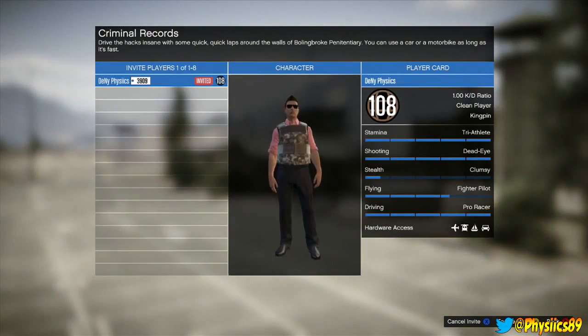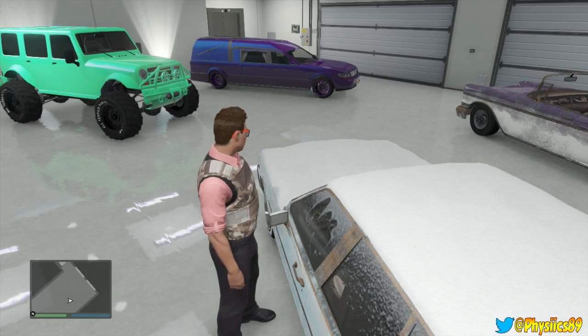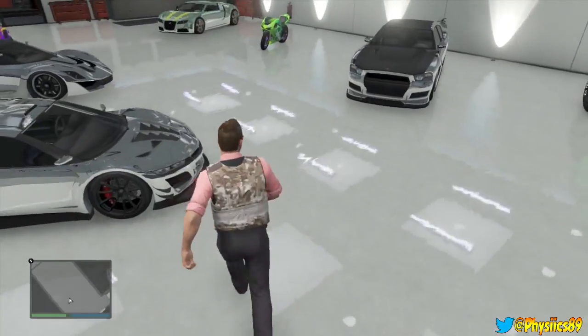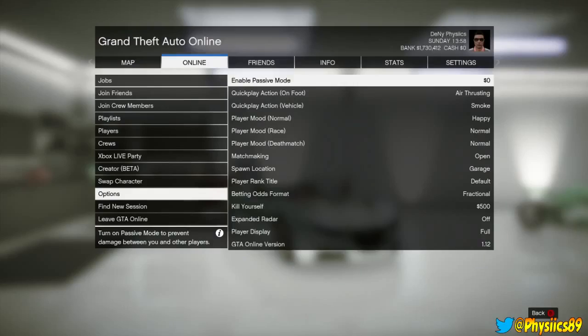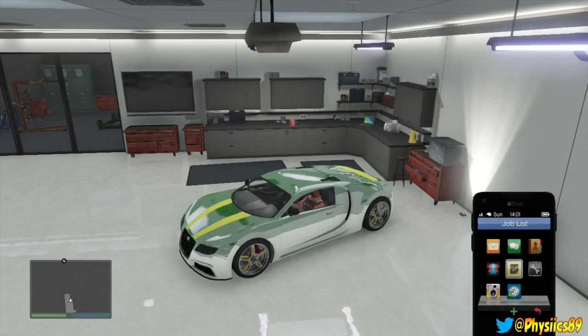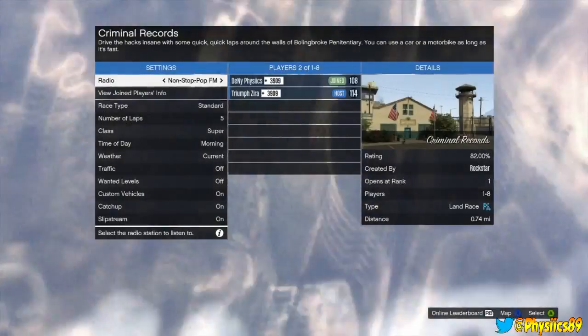He can invite you through the Xbox guide or the PS3 guide, whatever you have. Now this is the screen for me — I'm in my garage. You need to pick a vehicle that you don't want, because what's going to happen is it's going to replace that vehicle with the one your friend has. I hop into my Adder, make sure your last location is set to garage, then your friend sends the invite. Open your phone, hit accept with the A button and also your right trigger to accelerate at the same time.